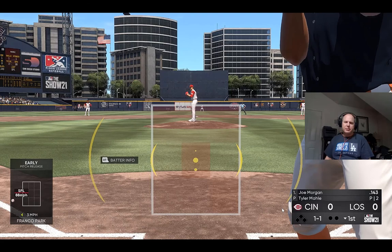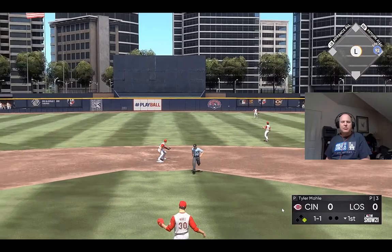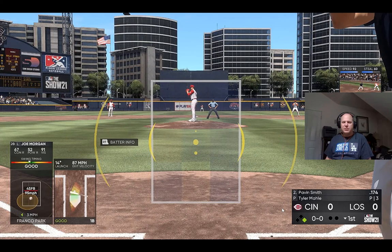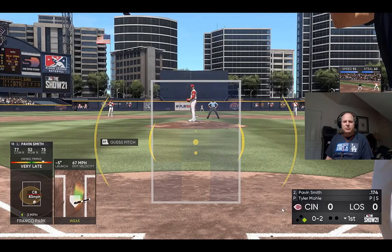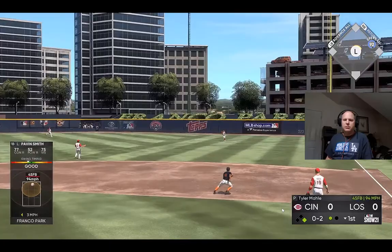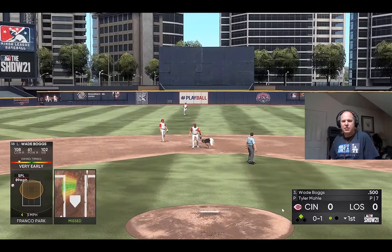He struck him out! A fine inning — he strikes out the side in order. Liner toward right center, and that finds some outfield grass — it's a base hit. He has some speed. That brings up Pavin Smith, as he takes a strike on the outside corner. 0-1. Swing and a liner — right at him in right field as he hardly has to move for the first out.